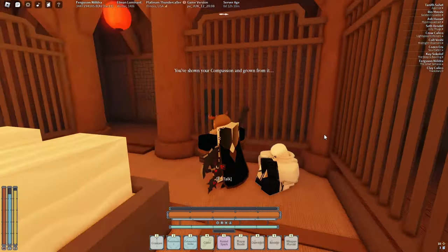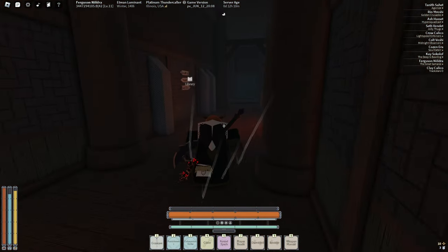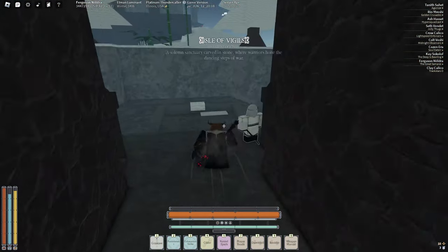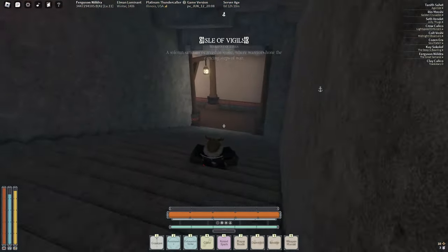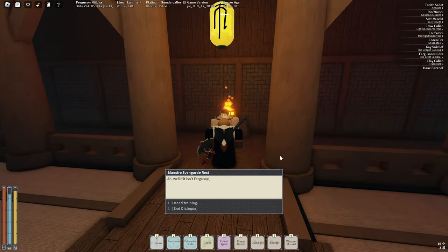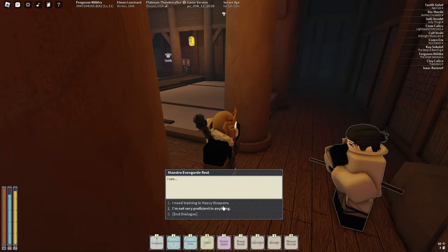After you've talked to this guy, go back to the entrance and head to the fighting place - I don't know what it's called, but the fighting place, you know what I'm talking about. Then talk to this guy and do the first dialogue option, and you're going to uncap your weapon. Just like that - easy. Weapon uncapped.